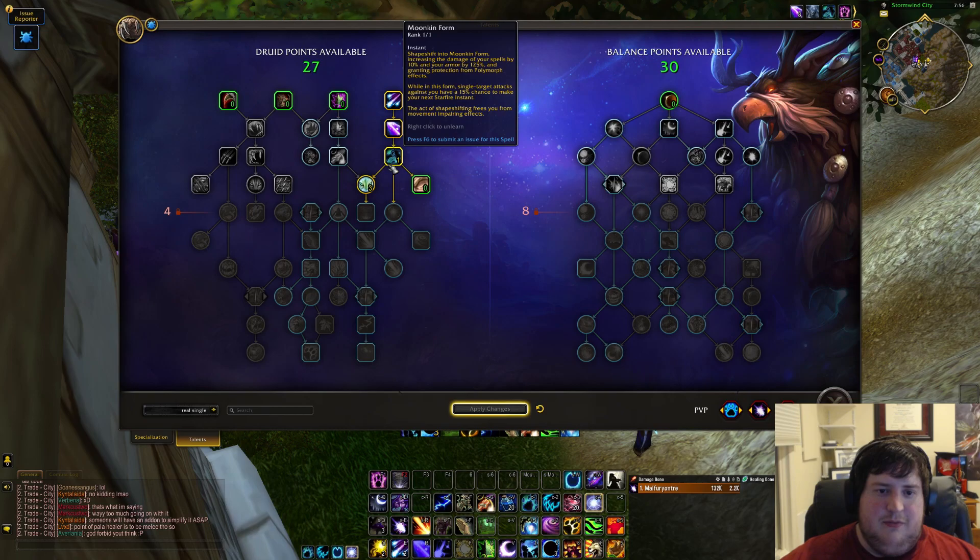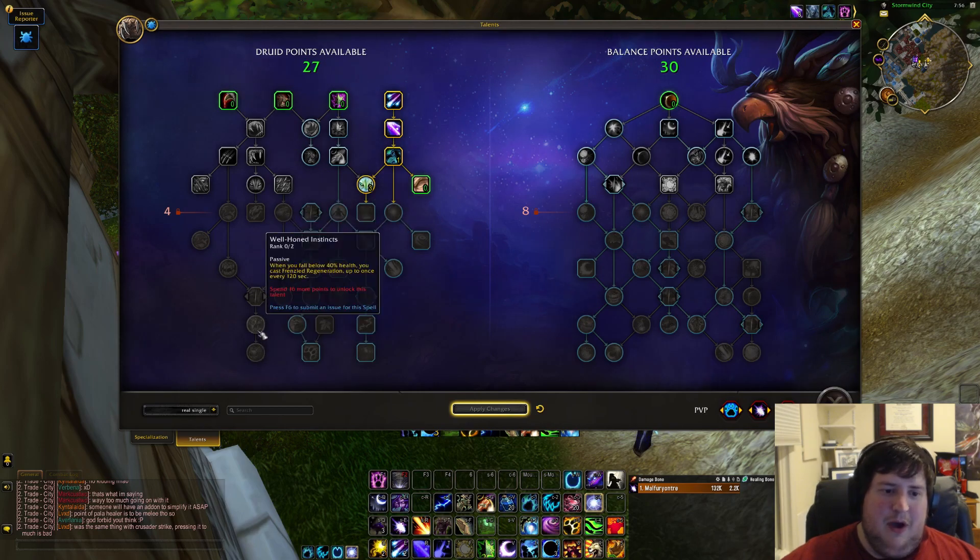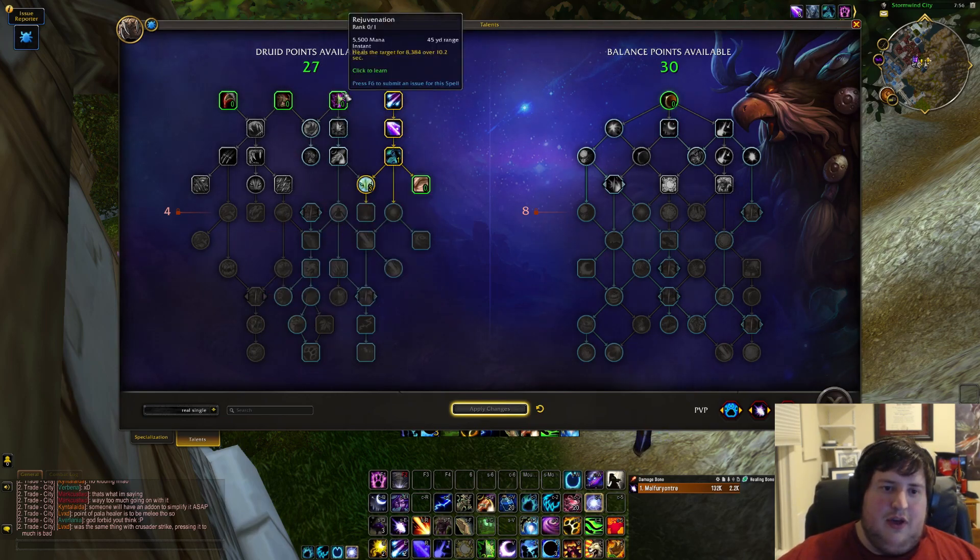You have the basic stuff — take some flat damage and healing, Boomkin Form — and then you have a really big choice right away between what used to be picking between Restoration off-spec and Guardian off-spec. There are some really powerful defensives available, like Well Honed Instincts, which used to be a conduit. It's available if you go down the Guardian path, and for things like raid and a lot of keys, that'll probably be extremely valuable.